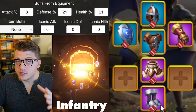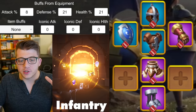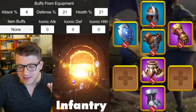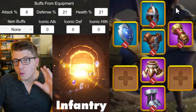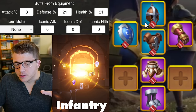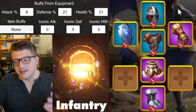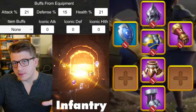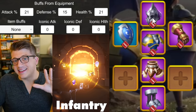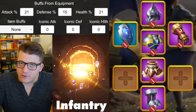From there, I would focus on getting the gloves and boots to purple, which changes the stat breakdown to 21% for both defense and health, and 8% attack. The chest and headpiece here are the Windswept set — by keeping these two blue pieces, you get a nice march speed bonus, which infantry definitely needs. That's why you upgrade these a little later.